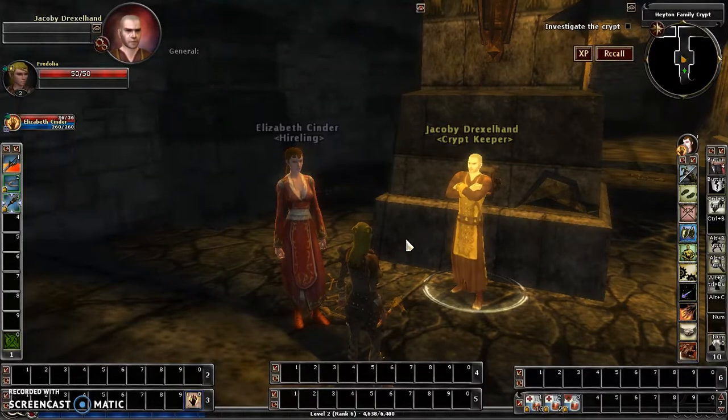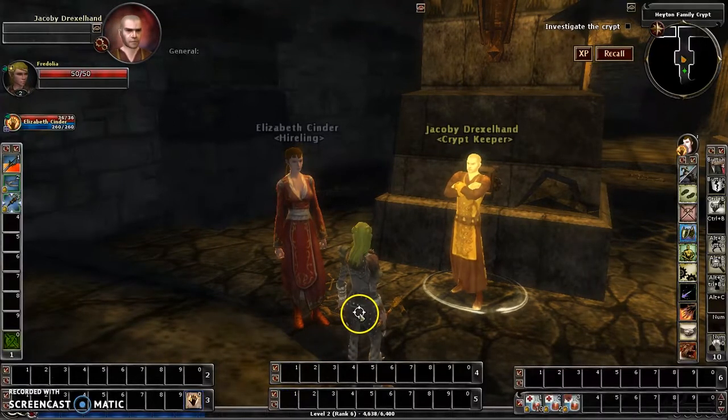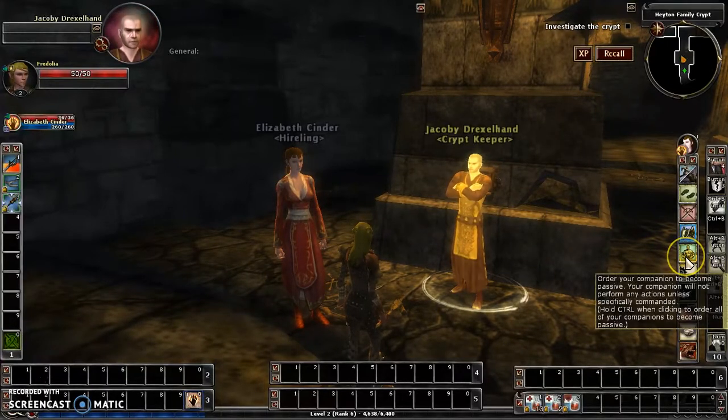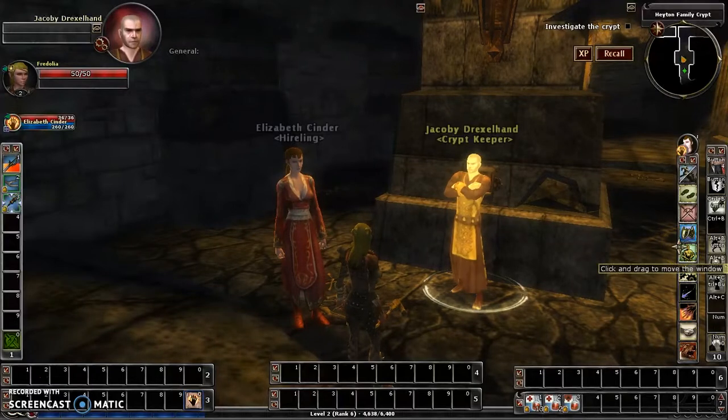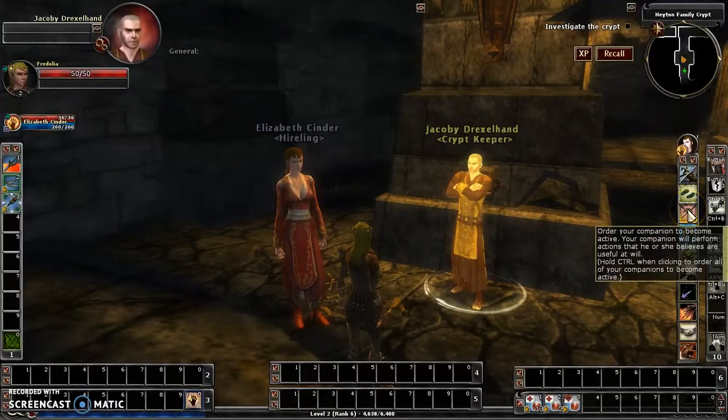In this particular video we're going to work on some of the basics: defending my character or your character, being passive — in other words just following along and not doing anything — and free will.